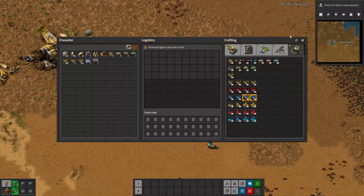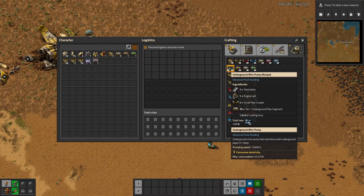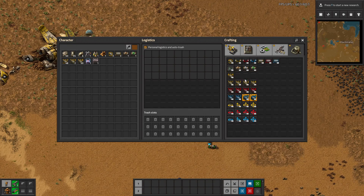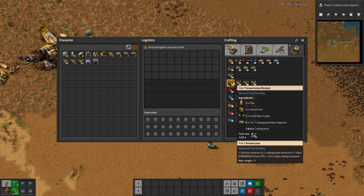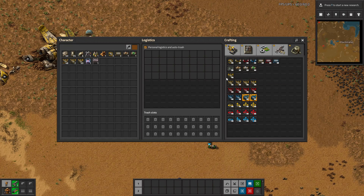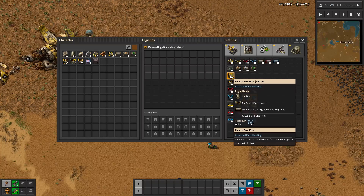Once you do that, you get this menu and there's a bunch of stuff here — it is fairly overwhelming honestly. But there are a few main parts you're probably going to use most. The really cool thing about this mod is it lets you send fluid in whatever direction you want without all kinds of pipe spaghetti and dealing with wacky fluid behavior.